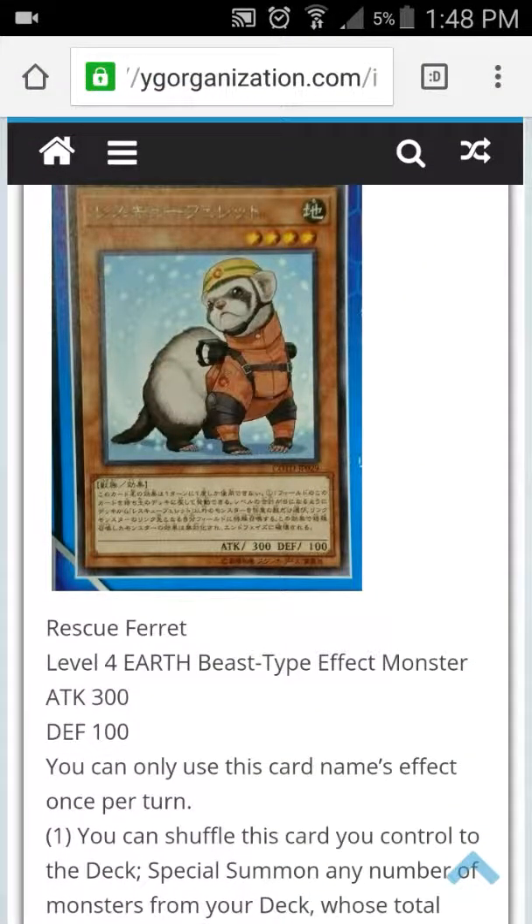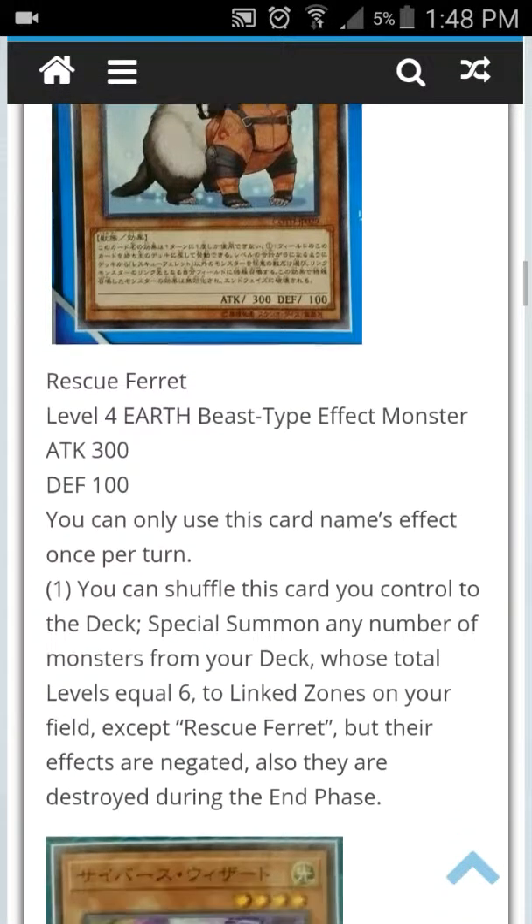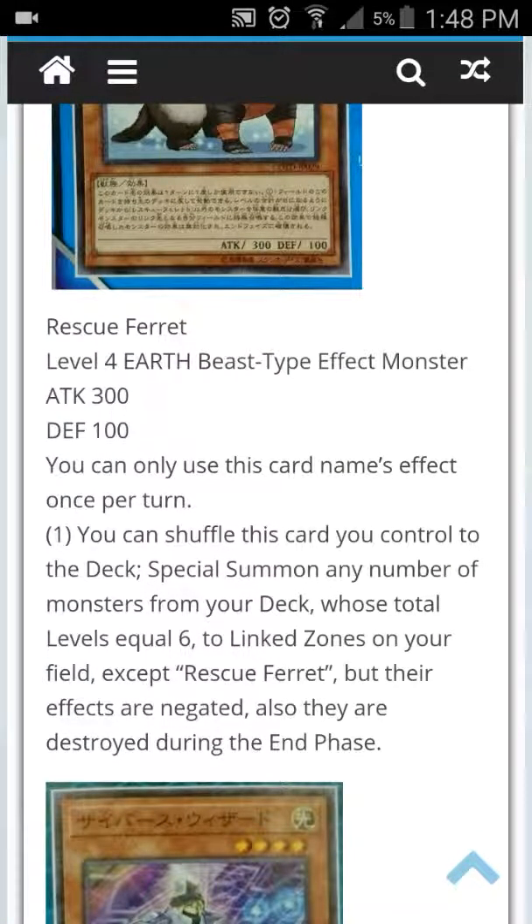Here's a better image of the Rescue Freight. It works something like: level three plus three by shuffling this into the deck, or two on a four, or five on a one, so you can easily jump into a Level 6.